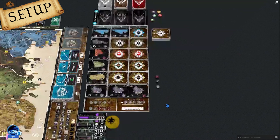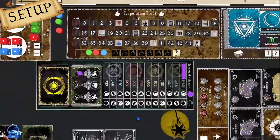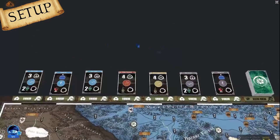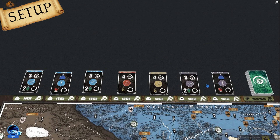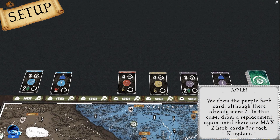Now we move to the colored dice area. There are 3 subsections, and depending on the number of players we draw that many dice for each section — in a 3-player game, the number is 4, drawn randomly from a purple bag. Above the dice area are 2 reputation tracks. The bottom bonus reputation track has a special bonus token drawn from a golden bag placed at its end. In the herbs area above the main game board, there are 7 face-up herb cards; we make sure there are no more than 2 cards from the same kingdom, replacing any extras.